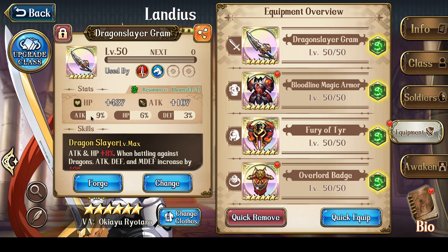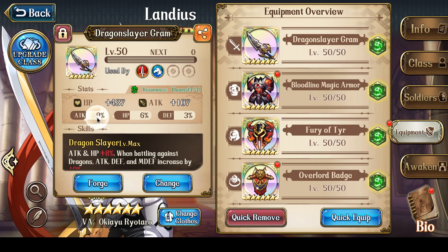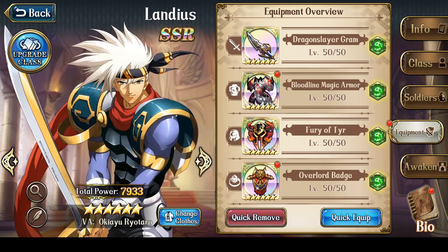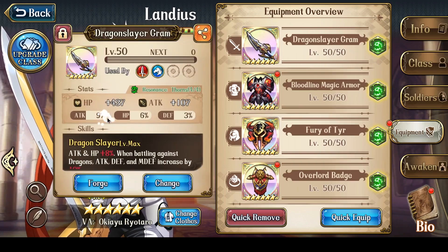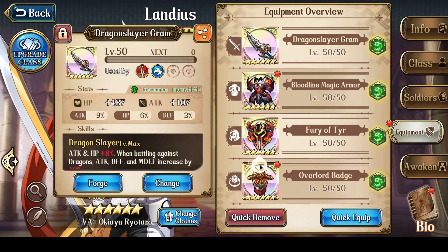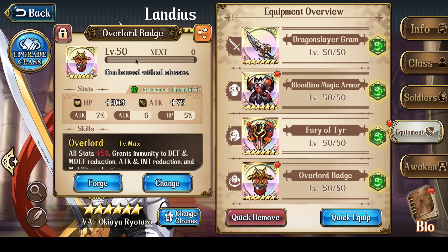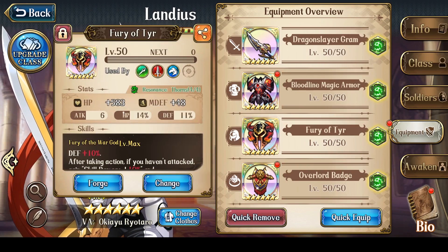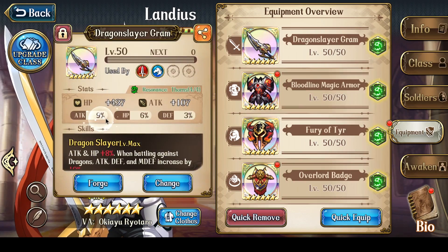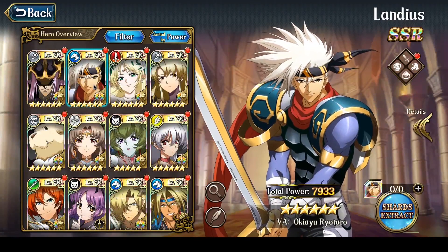I really want more attack on the Dragonslayer Gram. The main goal is to have 15% attack, then maybe some defense and hit points ideally — 15% attack with hit points, or 15% attack with 5% defense, whatever combination works. I want my Lendias to be as tanky as possible. The Overlord's Badge I'll leave as is since I eventually want to replace it with a Swordsmith Medal. So Fury of Tear is okay, Bloodline Magic Armor is solid, but Dragonslayer Gram I'm very much looking to improve — 15% attack at the bare minimum.